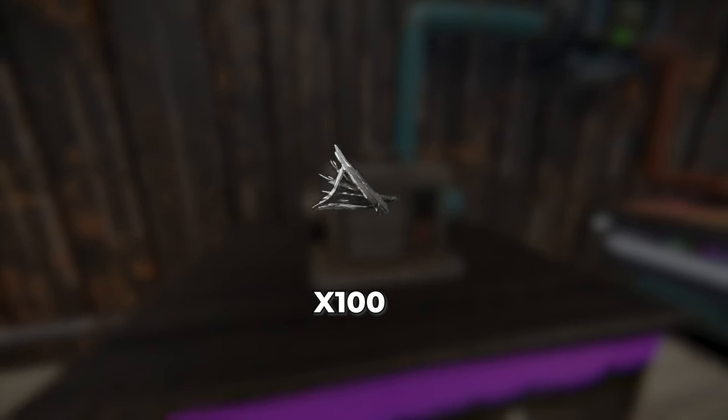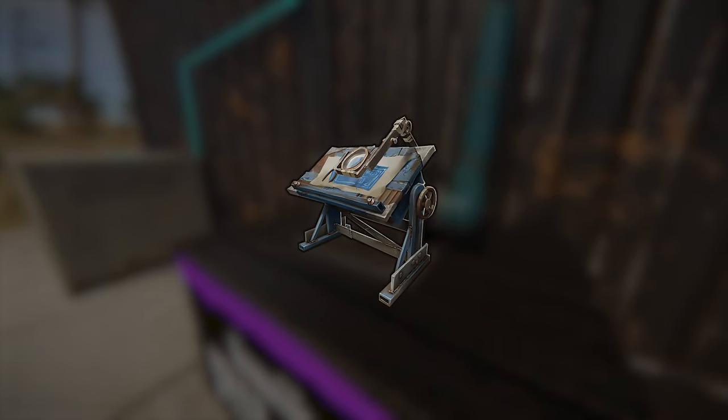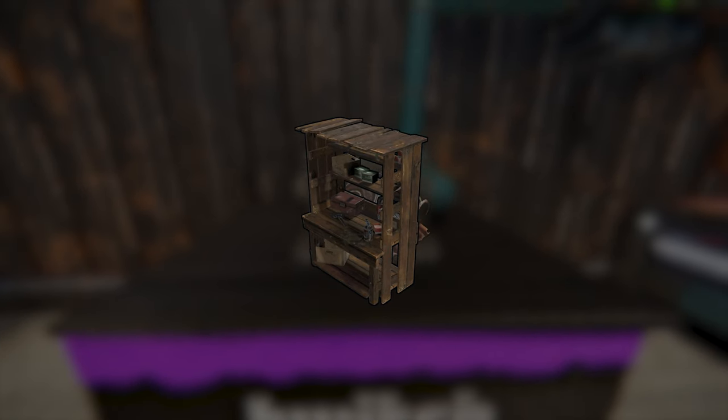The storage adapter takes 100 metal frags to make and requires no power. This item is 20 scrap if you research it, or bring 135 scrap to the tech tree to learn this item.